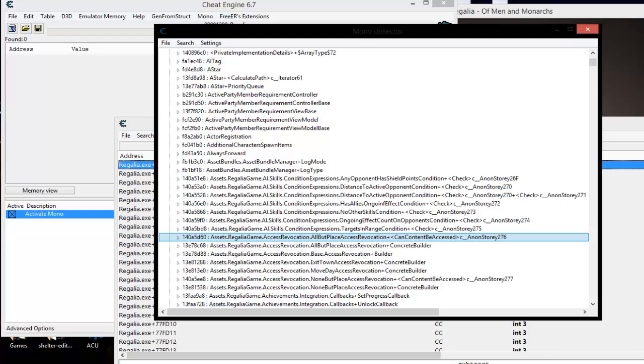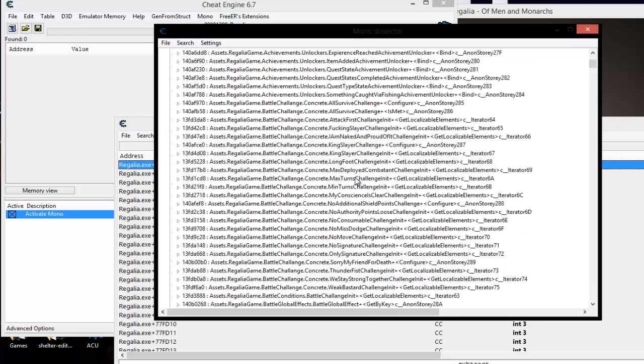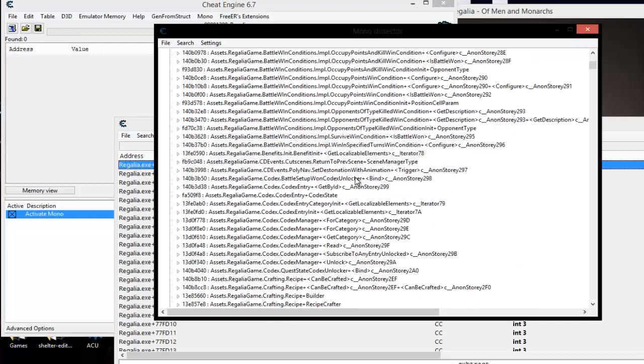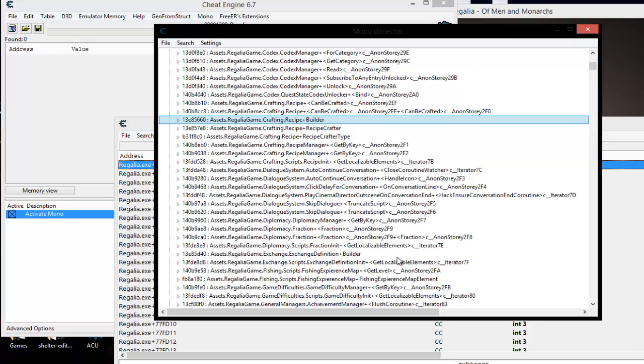When you play the game you really want to familiarize yourself with it and most everything that it does, and these are going to make a lot more sense to you. If you have a game that uses the mono feature — not all games do — usually Unity-type games, .NET-type games, things like that will use the mono feature. You can see different things that you can go play around in. This is nothing but a trial and error type thing.